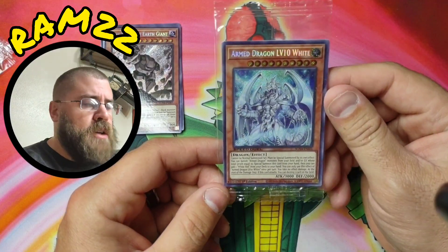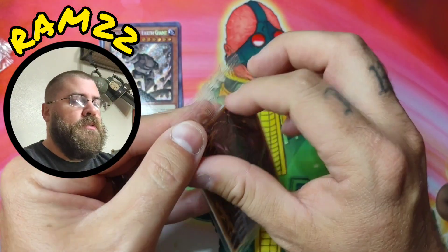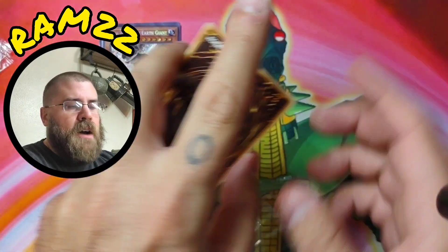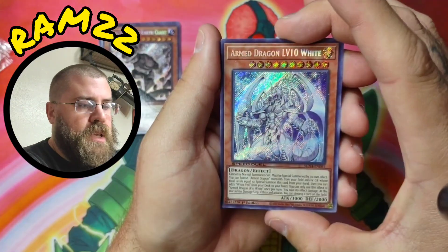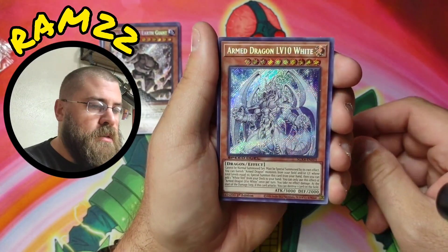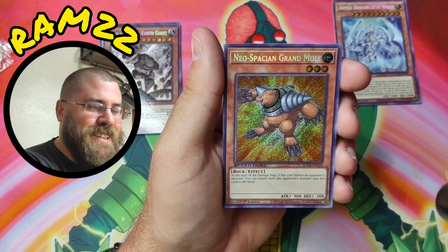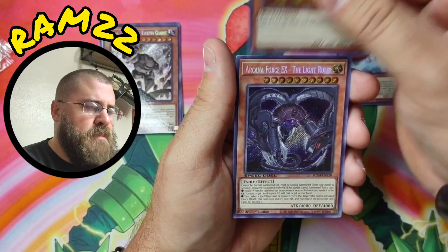Alright here we go — Armed Dragon Level 10 White! This card is beautiful, I love my Thunder Dragons. This one doesn't say Thunder Dragon in the name but it is a continuation of that particular monster line. This looks absolutely gorgeous.